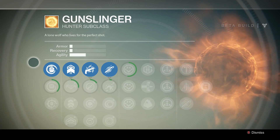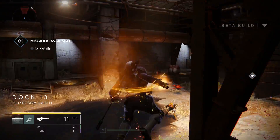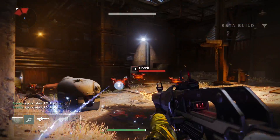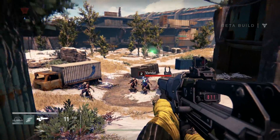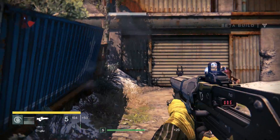The Hunter subclass is the Gunslinger. This gives you access to a range of grenades, the Golden Gun superpower which summons a flaming pistol that kills enemies in one hit, the ability to double jump — which you can upgrade to a triple jump later on — and a melee attack that has two forms: a throwing knife for range and an up close stab for those sticky situations.